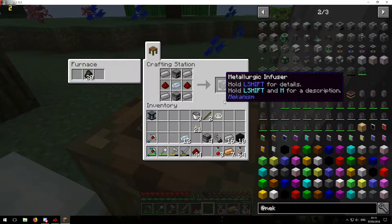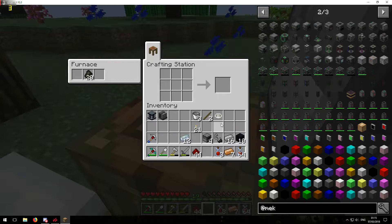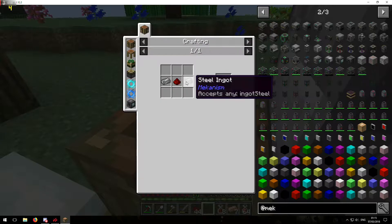I'm also trying something different with my recording — I've basically found an option in my recording program to record the mic separately from the game. So I've got two separate audio files — I can adjust the game sounds and my voice independently. This is what we're aiming for — that's why we need the metallurgic infuser, because we need steel.